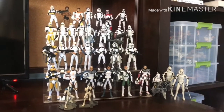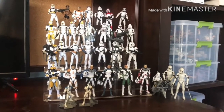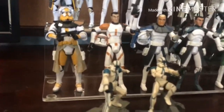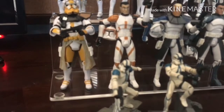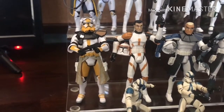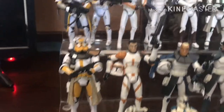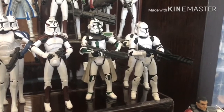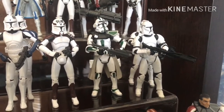Obviously most of these guys don't actually have names. Starting in the bottom left, I have Commander Bly over here. This is a super cool Bly figure, and they used the mold on several other Clone Commander figures, like this green guy right here who doesn't really have a specified name. It's a super cool mold and I really like it.